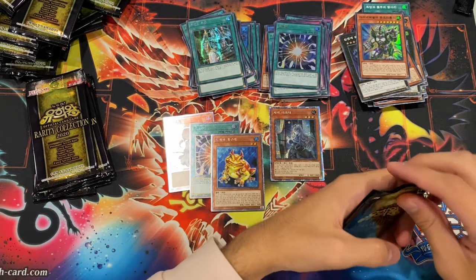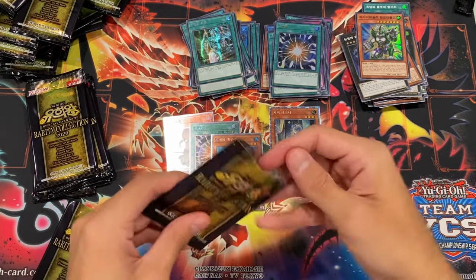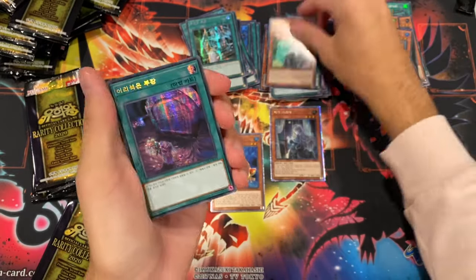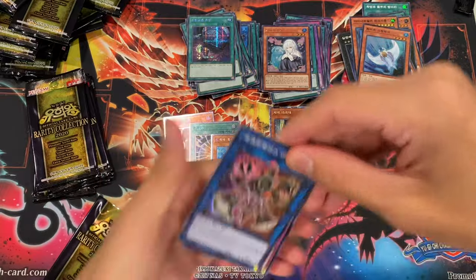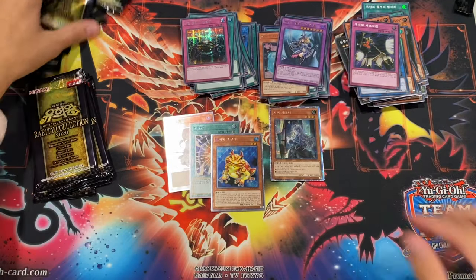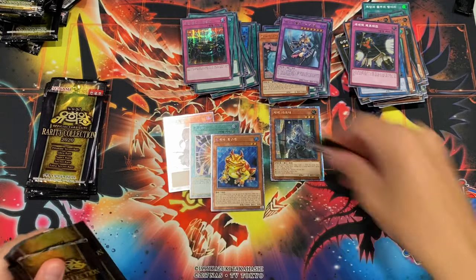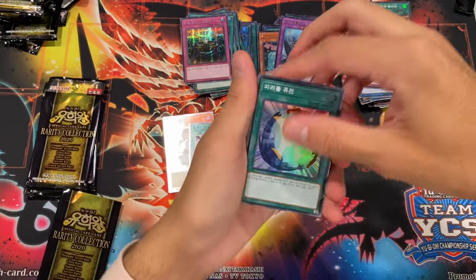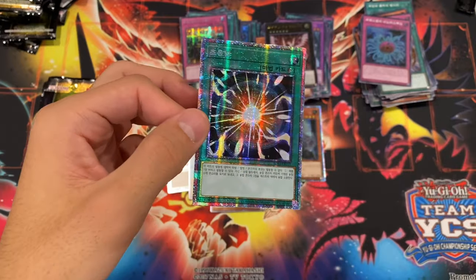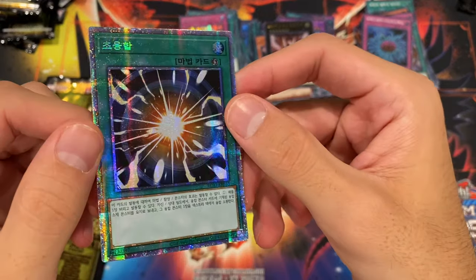We still have our starlight and extra secret left in this box. I've opened probably like 10 of these boxes and you do always get two extra secrets and a prismatic or starlight card, so we shouldn't be worried. Crackdown, Dark Magician Girl the Dragon Knight — first Anti-Spell Fragrance, I actually forgot it was in the set. Miracle Fusion, Dynamiscus, Infinity, and then a starlight Super Poly — sadly not a monster but still a really cool looking card.